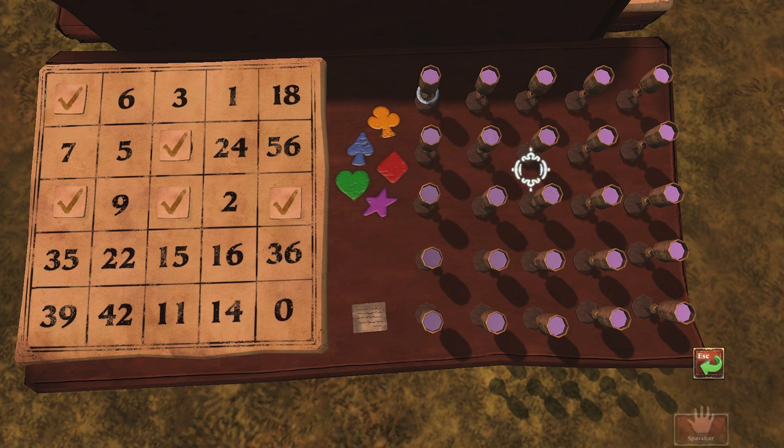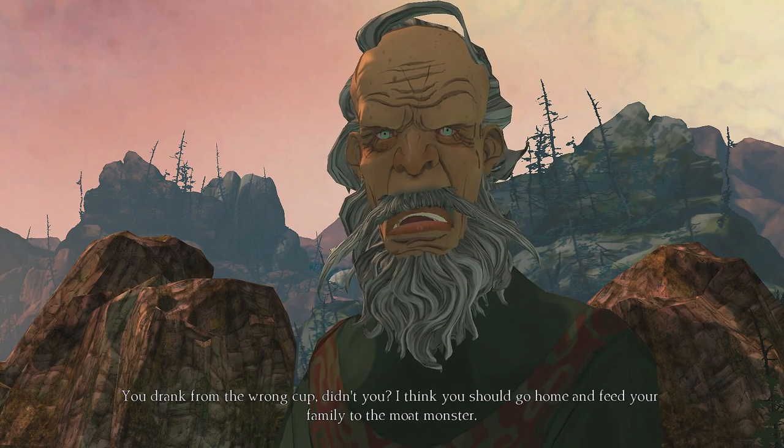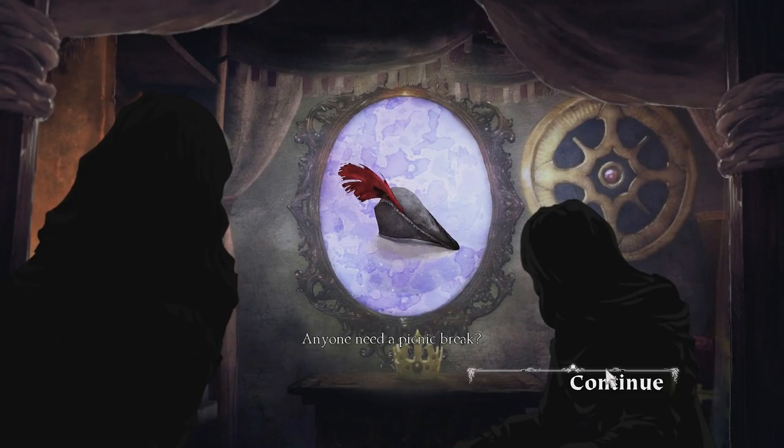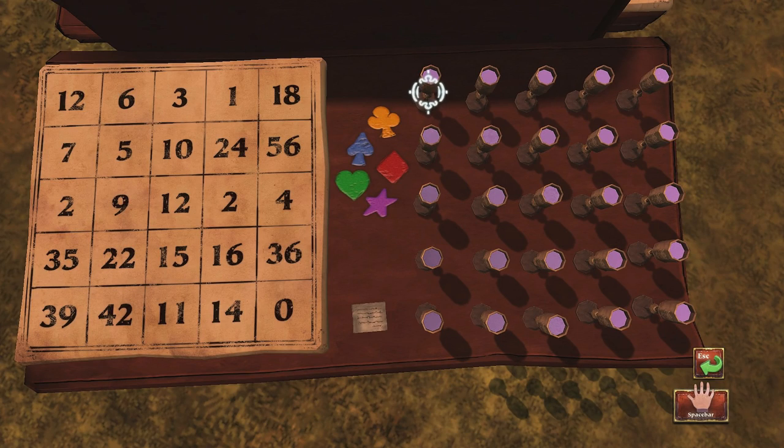My guess... is it I'm picking these ones? You drank from the wrong cup, didn't you? I think you should go home and feed your family. Oh, shut up. So maybe we do the opposite. No, I guess we can't do the opposite, right? Maybe this is the order that they... No, maybe... No, it can't be the order. Just in case it is, let me write this down. So we got the club. The spade. The spade. Heart. And the star.